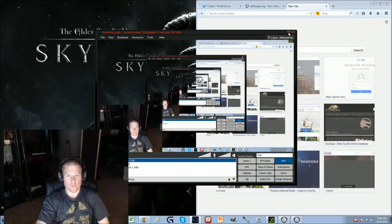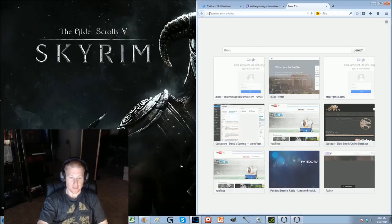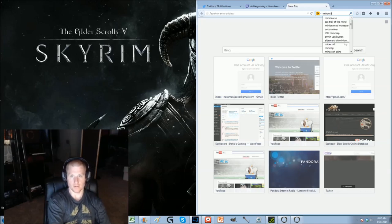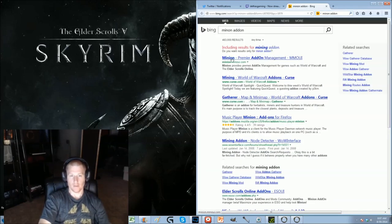We're here on my desktop and I wanted to show you a couple things before we start doing the add-ons in-game. First things first is Minion add-on installer — basically this makes it really easy to install, uninstall, and tune all your add-ons. It's Minion Beta and as you can see I just have tons of add-ons. Open up an internet browser and just type in Minion add-on and it'll come up.